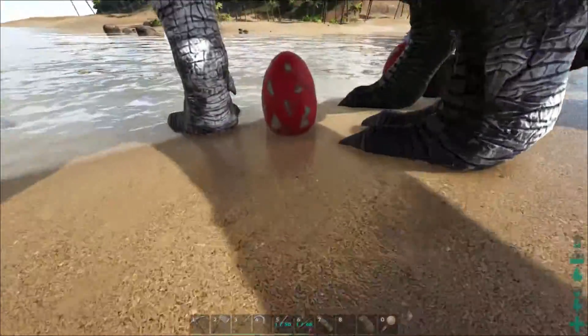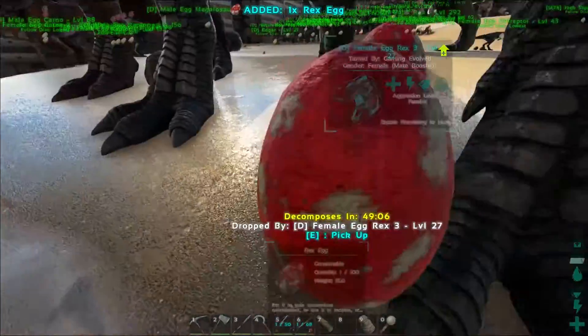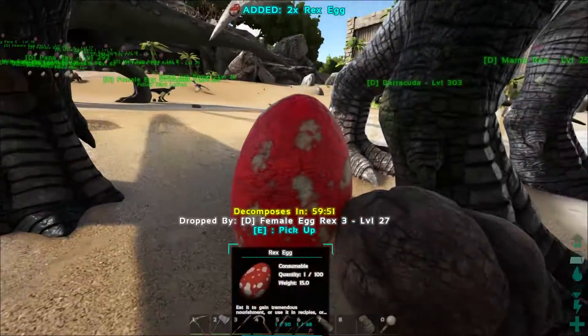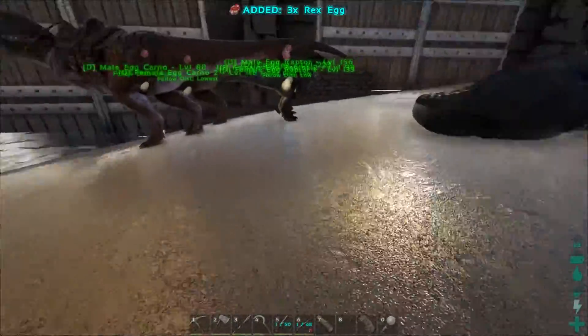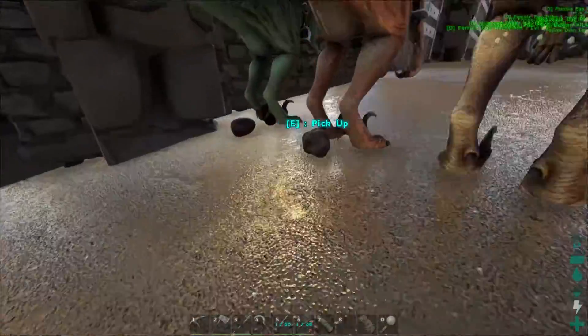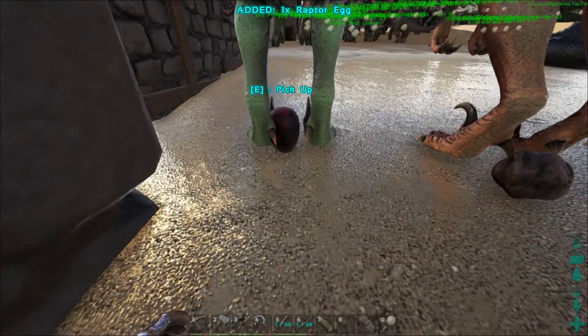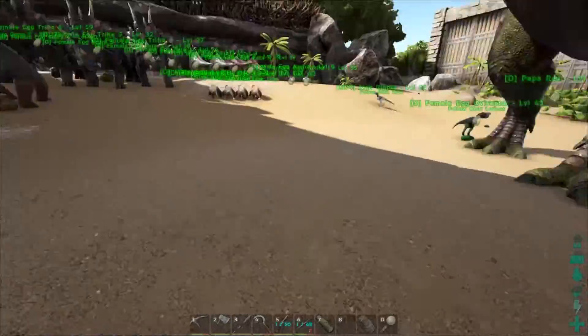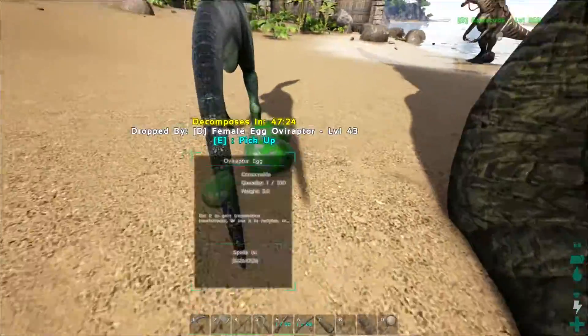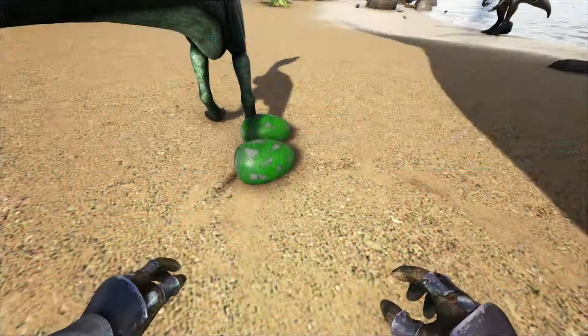Is it a dino you're using to collect resources with? Then that would probably be the beaver. Because the beaver's fun to ride on — he gathers up wood, he gathers up berries and that kind of fun stuff. I mean he doesn't gather up stone, but still he does pretty good. And you can craft in his inventory, which is sweet.